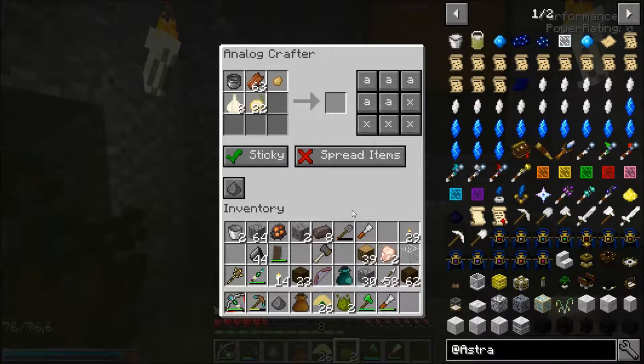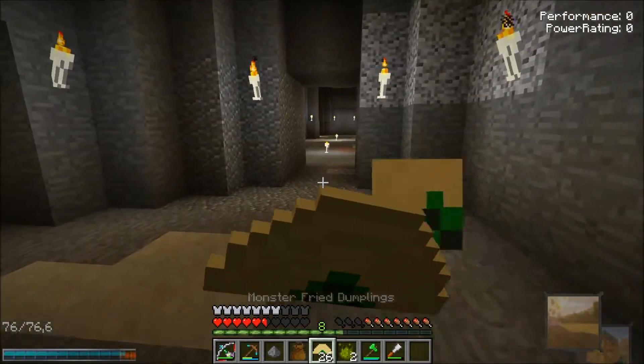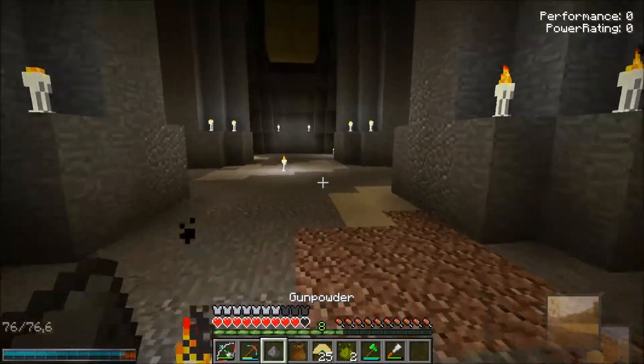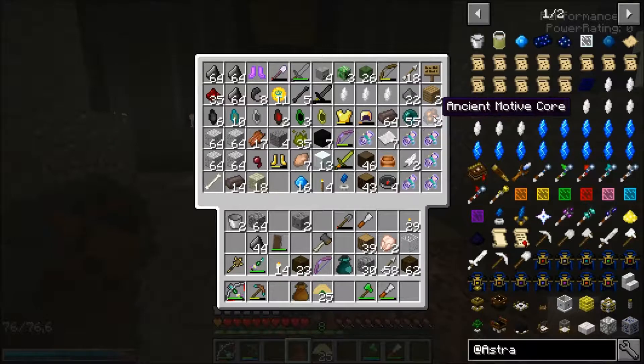As I get potatoes, I make batter, and I have garlic and onions, and it makes monster dumplings. Monster dumplings are amazing — not actually amazing, I just think they're hilarious. I'm one of those guys that will eat the rotten monster flesh all the time if it's available, so it's good to have a way of making it not terrible as a food source.